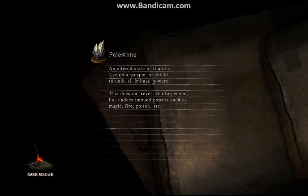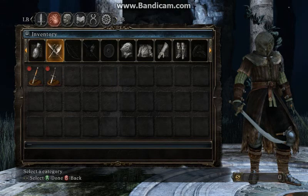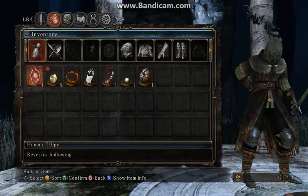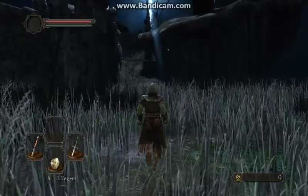And here's your first look — this is what our hollow form will look like once we die. The system in this game is every time you die, you further hollow to the point where your HP goes down to 50%. I'm going to go ahead and just use this human effigy — I'll find more — to restore our humanity, so our health goes back up to its maximum and we don't have to worry about being hollow.